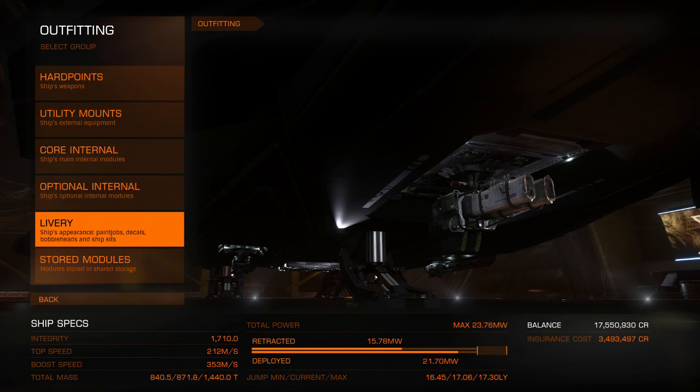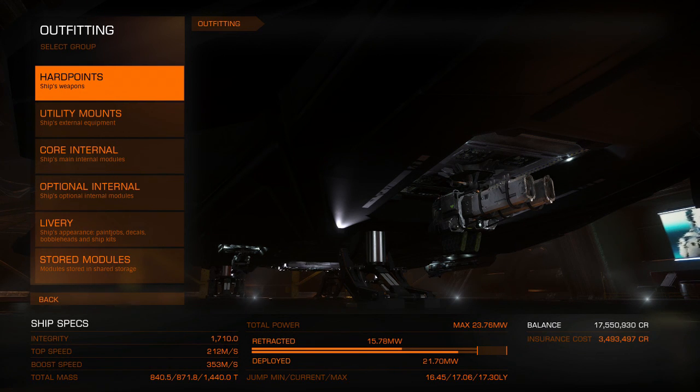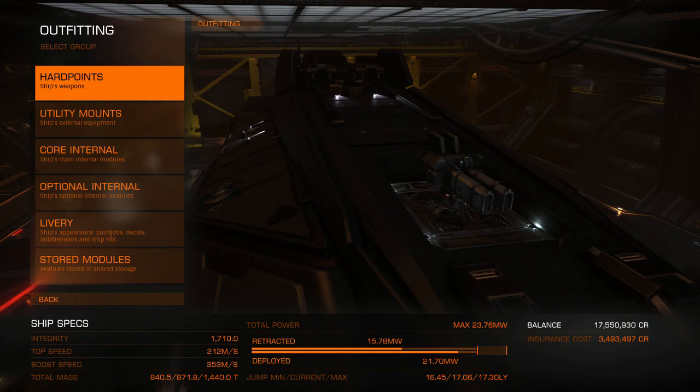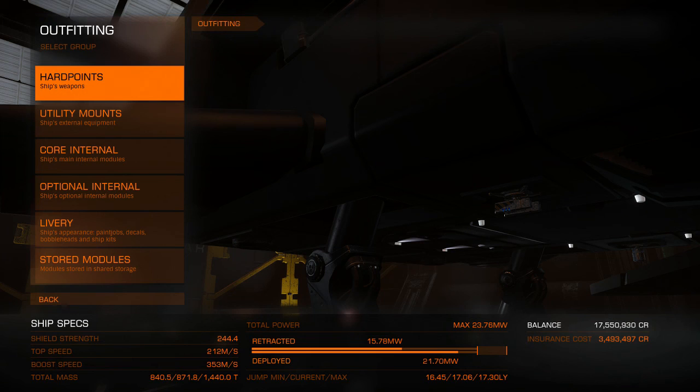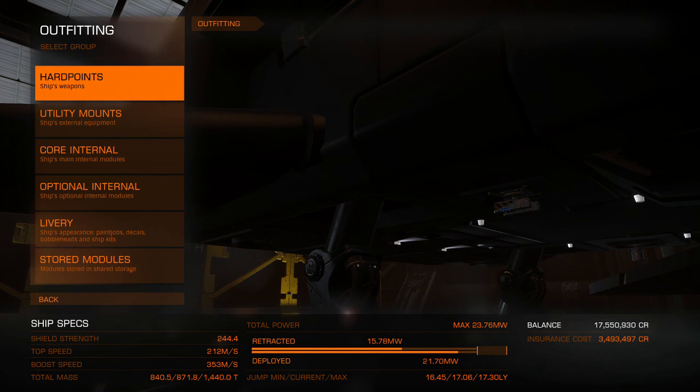That's really all I want to go over. The main point is the fuel scoop — with a modded FSD, I'm probably looking at around 30 to 32 light years if I do it right. The Federal Assault Ship isn't a terrible option if you want a tankier combat-rated travel and planetary exploration ship. It's not the best, but a 30 light-year jump with an SRV bay isn't bad. Take all this with a grain of salt — I'm not a pro by any means, and 99.86% of what I know about this game I've learned from other people. If you have any ideas for the Federal Assault Ship for this multi-purpose combat travel build, leave a comment and I'll see if I can respond.